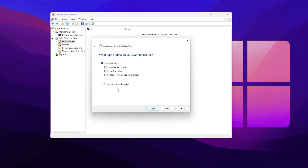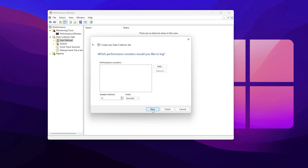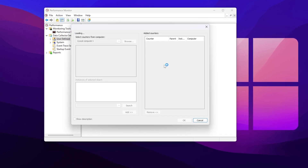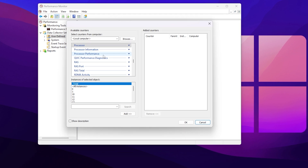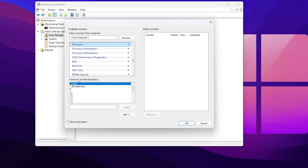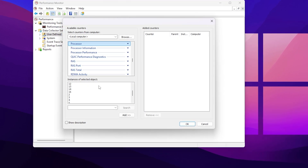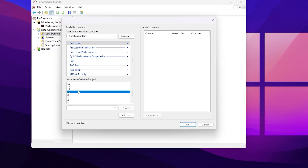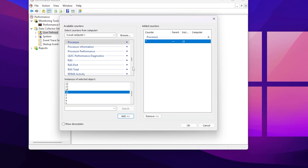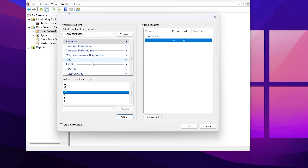Click Next and check mark onto the Performance Counter, then click Next again. Go to the Performance Counter option and click the Add button. You will find a complete list — go to the first option, Processor, and go to Instances of Selected Object. Select the highest number available in the list — for me that is 15, which is the highest number of my CPU thread. Click Add to add your processor's maximum number.